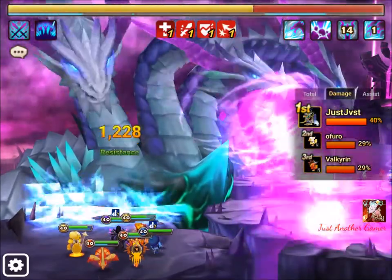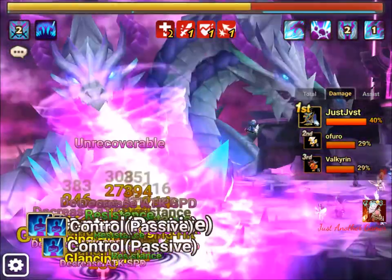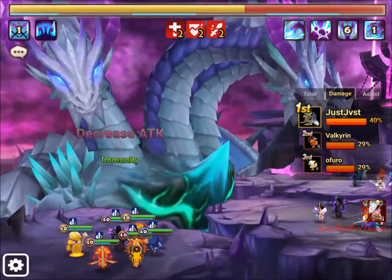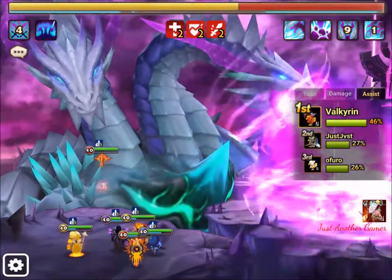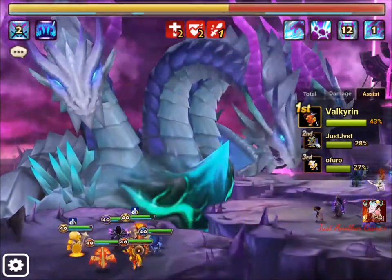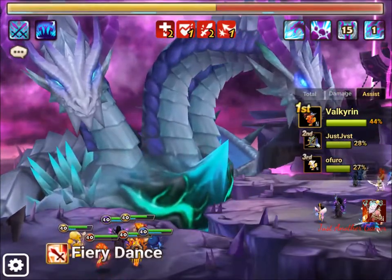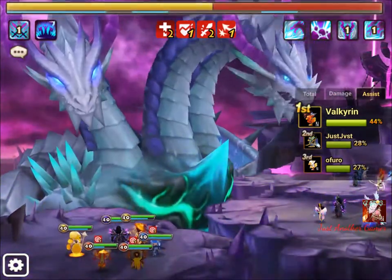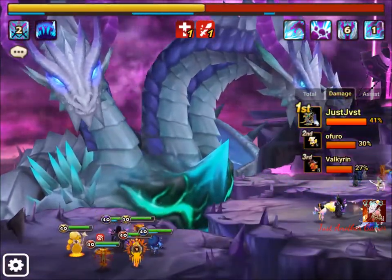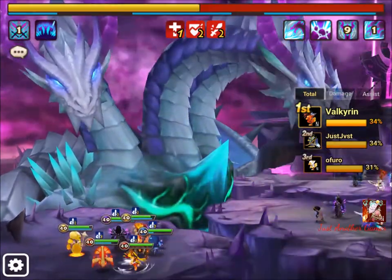The damage is around 30% each roughly. We're quite equal in this run. The assist score works like this: whoever first lands the debuff - like a hill block, defense break, or attack break - gets a point. Total score is calculated by adding damage plus assists and dividing by two.